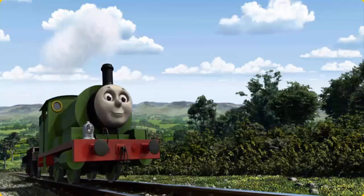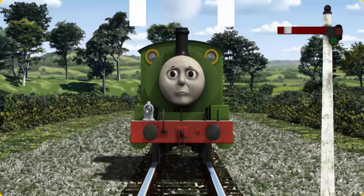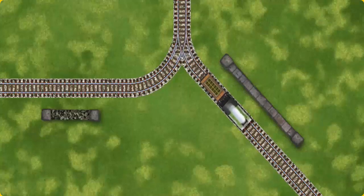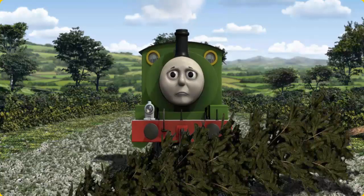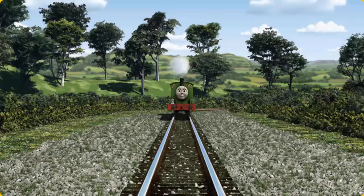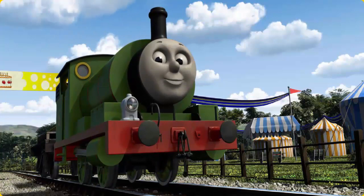Percy went through the countryside. He needed to go a different way. Show Percy the track that goes nearest to the shortest wall. Percy was on the wrong track — he needed to go a different way. Find the track that goes nearest to the shortest wall. Let's go! Percy puffed proudly into the fair. With your help, he was a really useful engine.